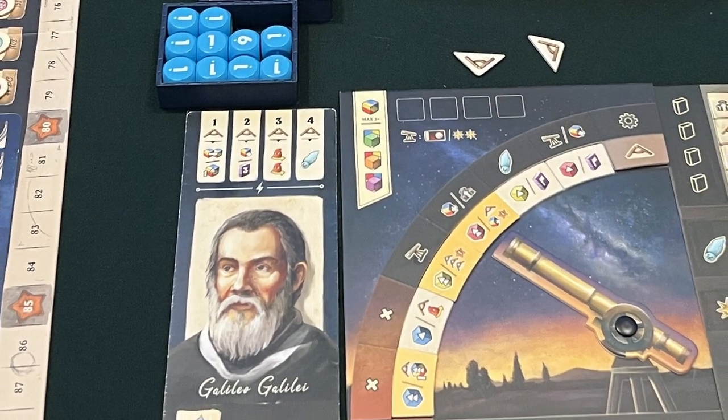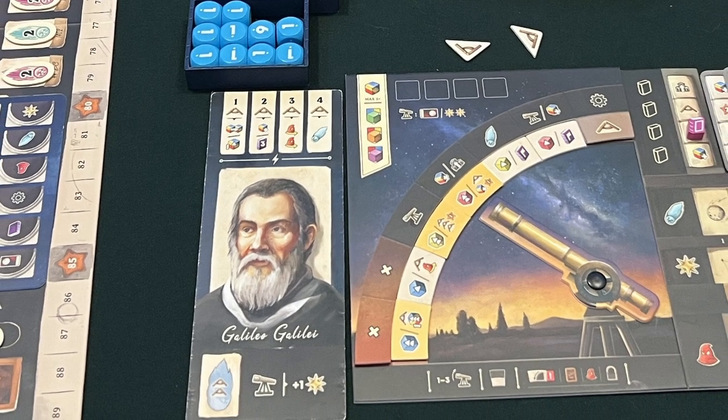For a more advanced game you can add in the player abilities for each astronomer. We've played with these a couple of times — they don't change the game too much, just add another cool layer of choice. If you're playing for the first time, definitely go without them to keep the rules lighter. Once you're in the thick of it, add them in and switch them up. We found there's no significant first-player advantage and no particular balancing issues with any of the abilities.